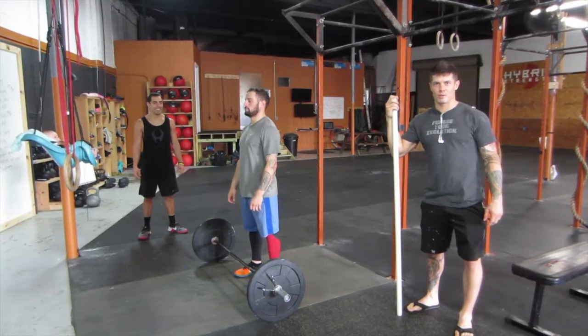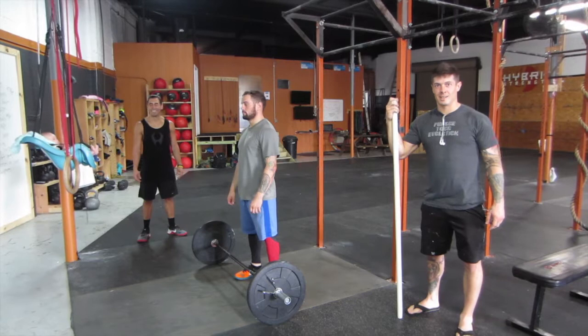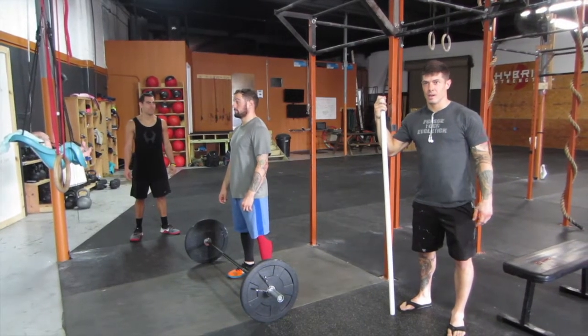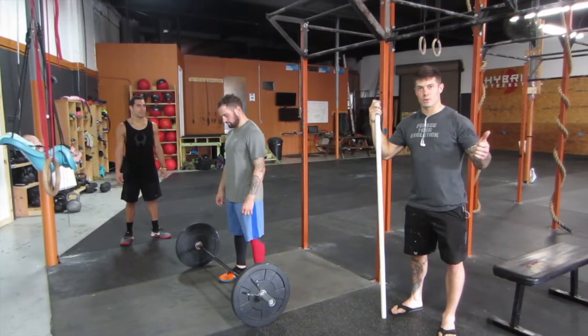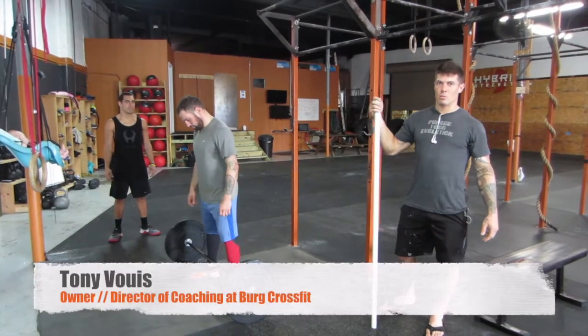This is WOD number one standards for Berg Wars. It's 30, 24, 18 snatches, and then either chest-to-bar pull-ups, regular pull-ups, or ring rows, depending on if you're advanced, intermediate, or beginner.